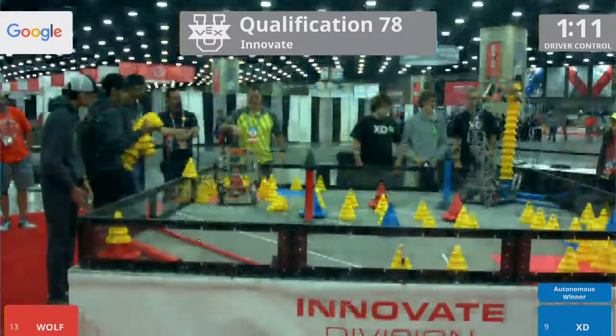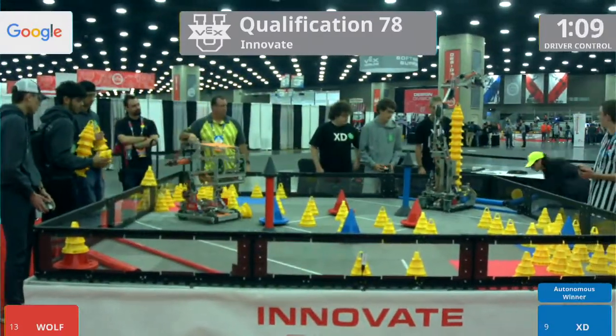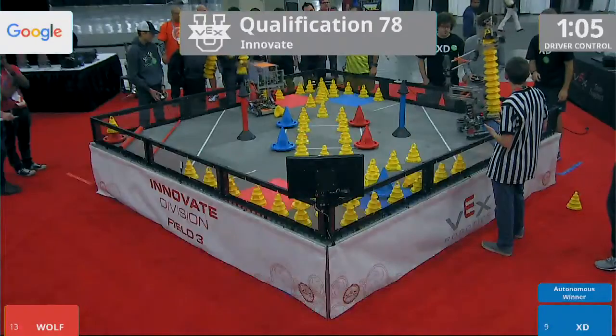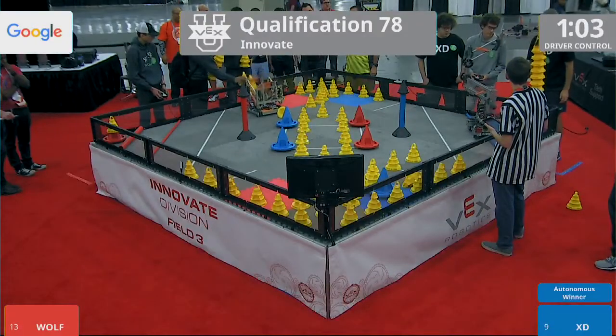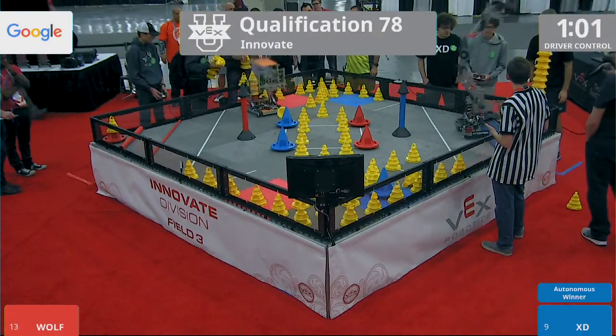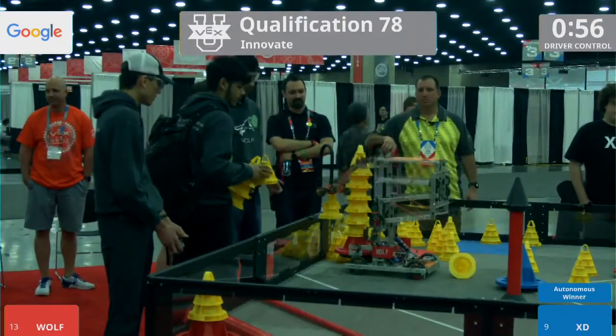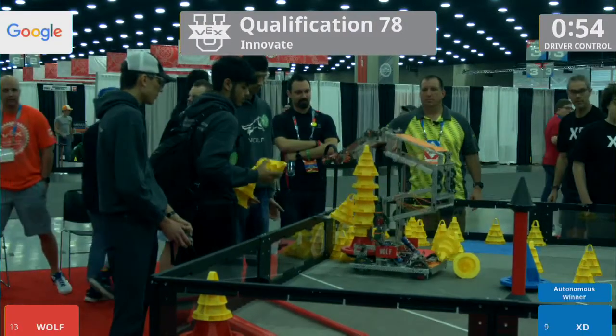Great start by the blue team — let's see what the red team can do. This is where they really pick up their pace; they can fly around that field. Look at that arm move. They are going to need to get moving to catch up to this blue team. That's a good stack, even though they lost a couple of cones off the top. Now here comes Lone Wolf Robotics.